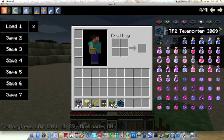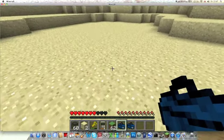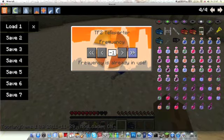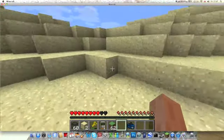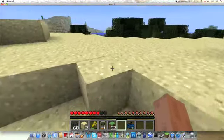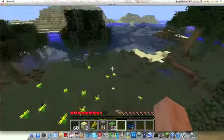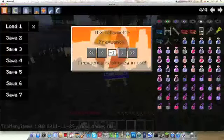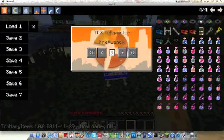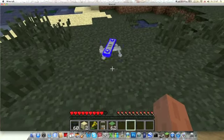TF2 Teleporter basically just gives you these little teleporty things. Pretty cool — you right click on them, put them on the same frequency, and then you can just teleport. I'll just show you this, I'll just go somewhere random. And then you just stick them down there. Make sure they're the same frequency — yeah, they have to be the same frequency. And then if they're spinning round, then they're working.